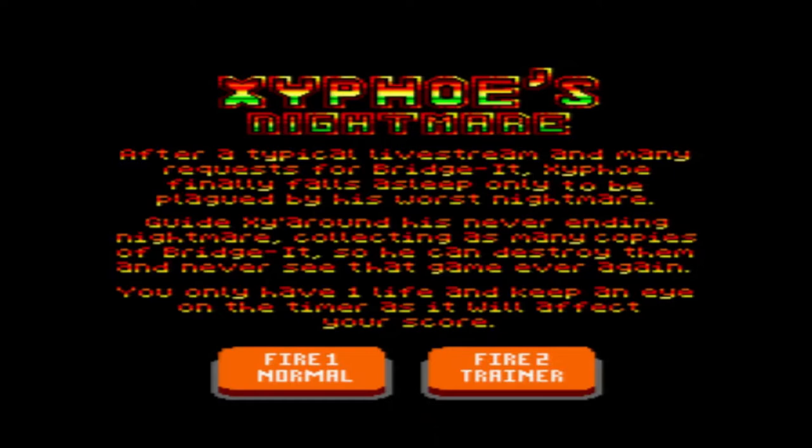If you know anything about me, you'll know I like a good bit of in-game music — I'm a bugger for in-game music. And this game has got it. The gist of the game is you have to collect all the Bridget tapes and destroy them so that you never have to play it again. There are two modes: normal mode, where you've got one life and you're against the clock, and trainer mode, where you've got 99 lives and no clock.